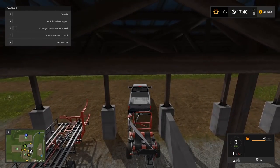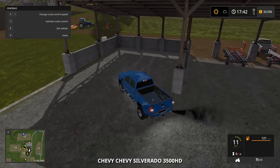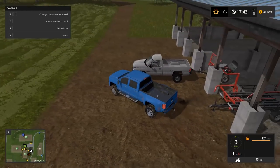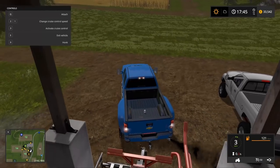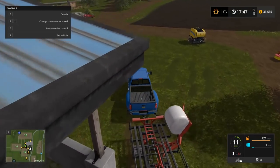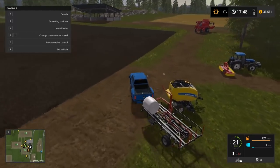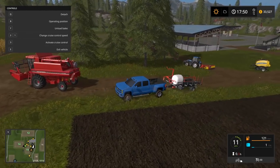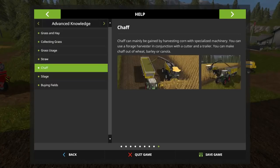We'll hop out and hop in the Duramax and see if we can pick that guy up. It looks like we can use this - yeah there we go, we got one! That will have to do for now. So we need to get the silage - wait, that IS the silage. So now we have our silage bale wrapped and ready.